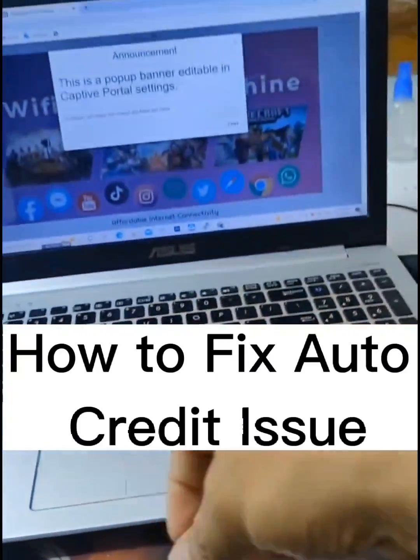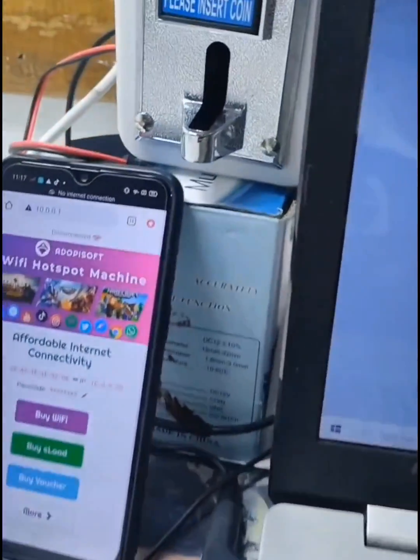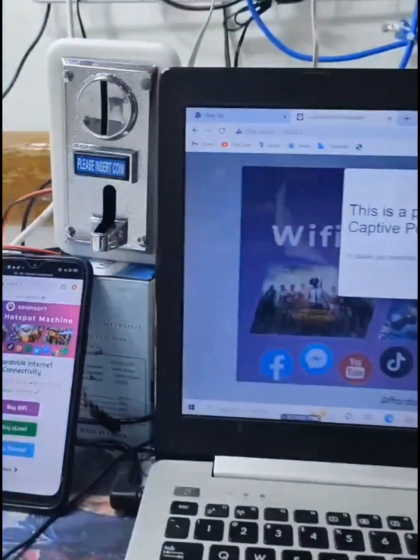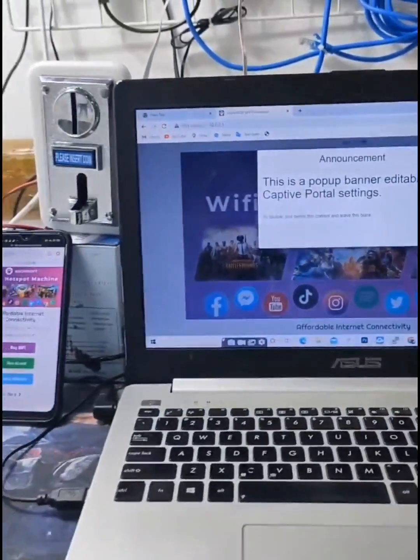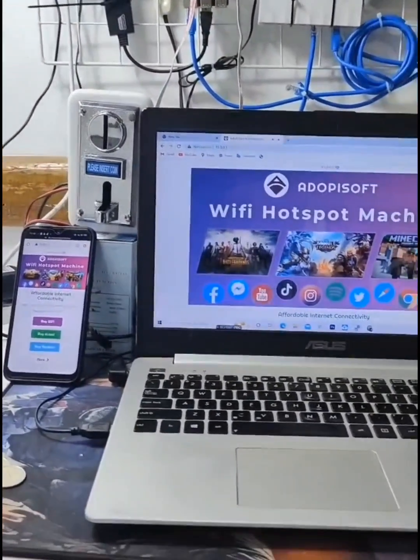How to fix auto credit issue. I'll just put the coin here beside my laptop and I will not insert a single coin in the coin slot. Let's try to click the buy wi-fi button in the captive portal.